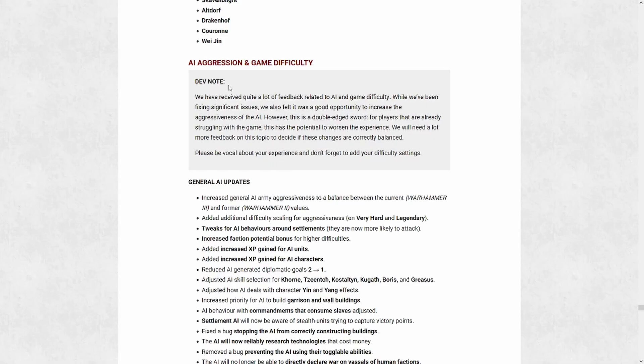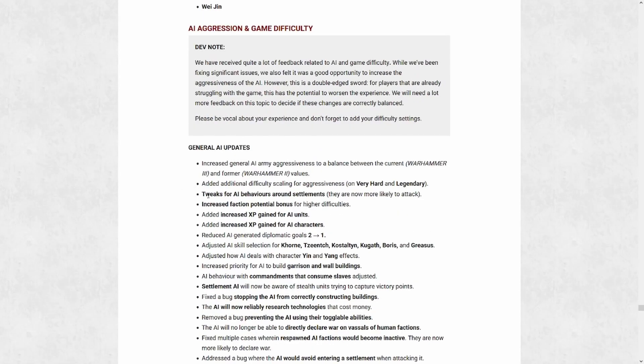The next big change I want to talk about is AI aggression and game difficulty. This is a massive and broad category and until we've had some additional weeks to play it, it'll be hard to say anything too definitive. So far I believe I've noticed some of these changes in my own campaigns already — the AI is more likely to attack, and the tweaks for AI behaviors around settlements seem to hold true. I've definitely had the AI take losing fights against my garrisons, and they seem a little more aggressive or at least willing to make moves into my territory. That's playing on Legendary Campaign, Very Hard Battle. There's also additional difficulty scaling for aggressiveness on higher difficulties.